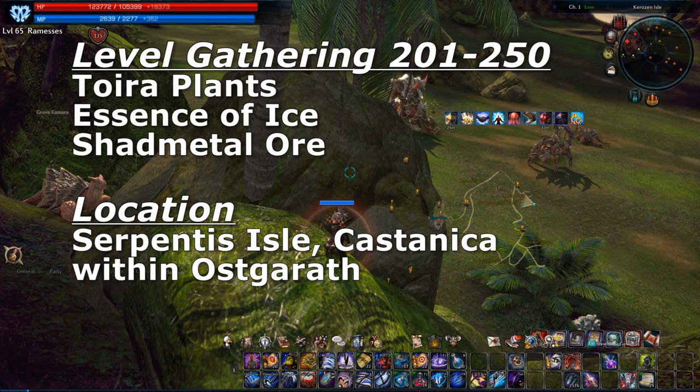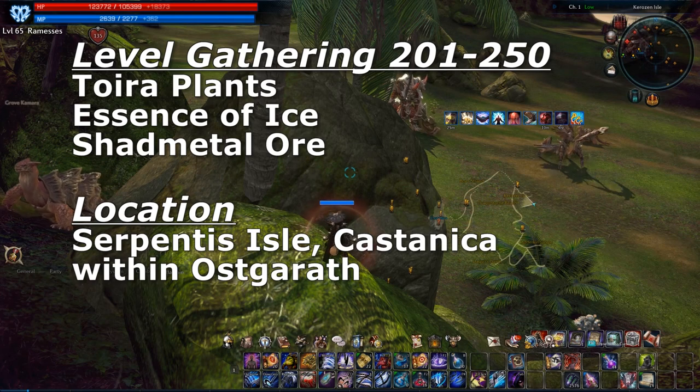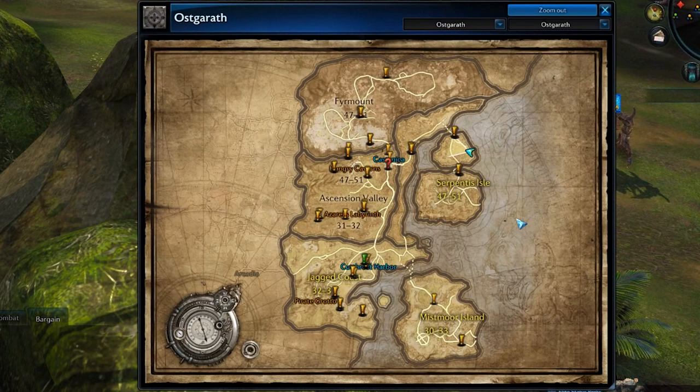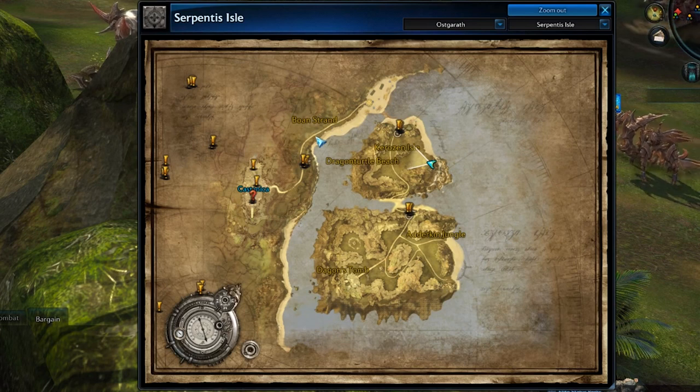To level your gathering skills from 201 to 250, you need to gather toira plants, essence of ice, and shade meadow ore. Right along this road it will be very heavy with essence of ice, and then along here it will start getting toira plant heavy. In this area right here you will find shade meadow ore.